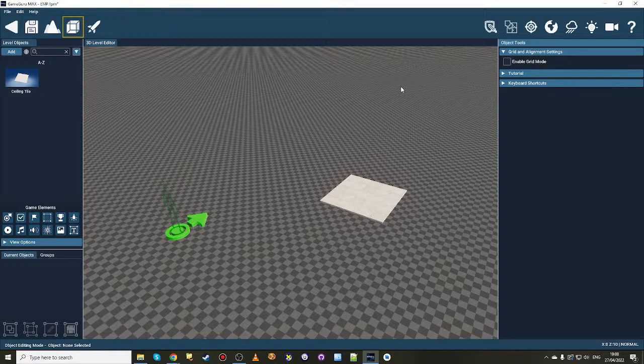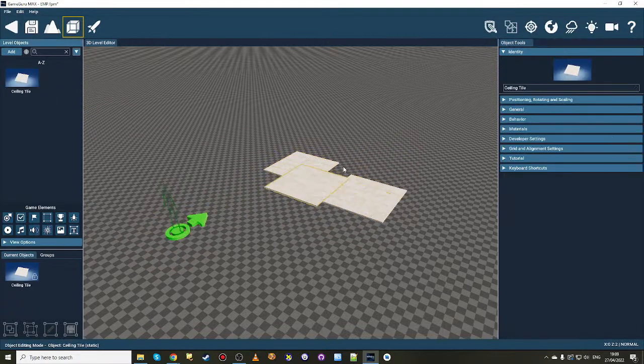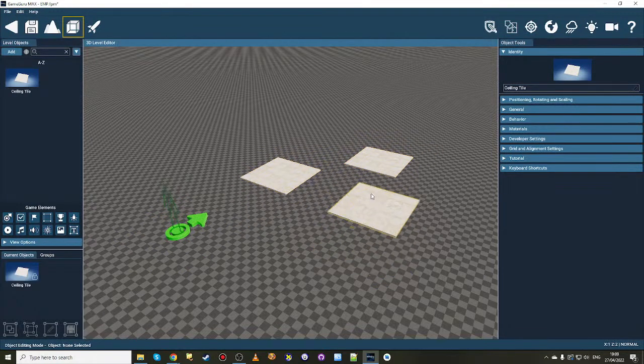Then we went a stage further - well, a community member did - and said wait a minute, this doesn't work like other packages. Blender for example: you can choose not just the size of your grid but the offset of your grid, where does the grid start, can I shift the grid? The offset that we selected was dependent on the grid size, which meant you centered your objects on the grid tile center. I know I'm going off on a massive tech tangent but I think it'll all make sense when I demonstrate it, so I've dropped down a tile here.